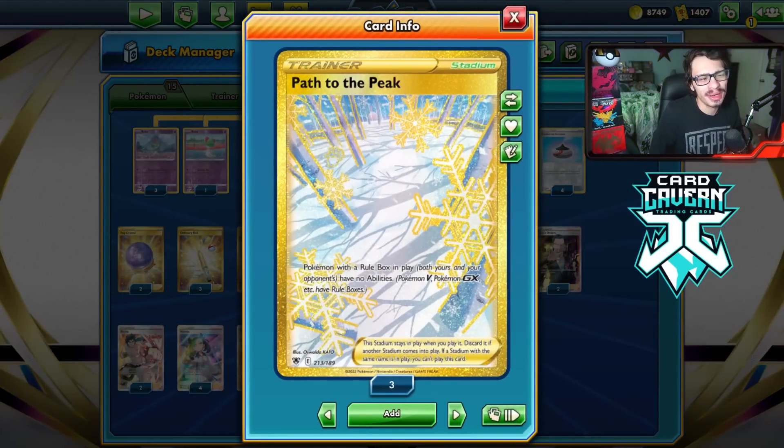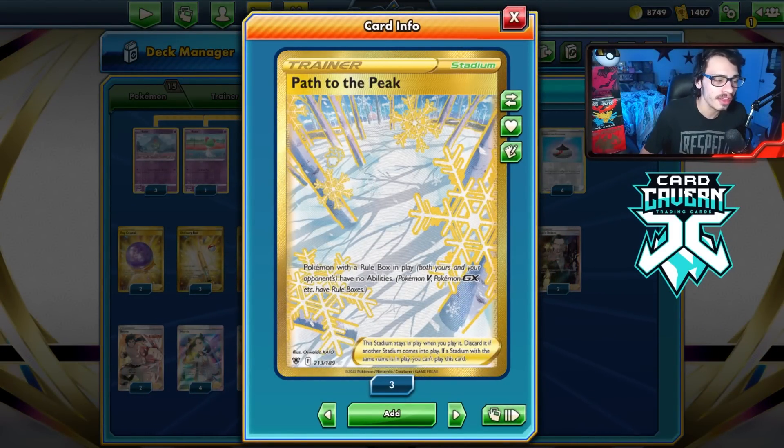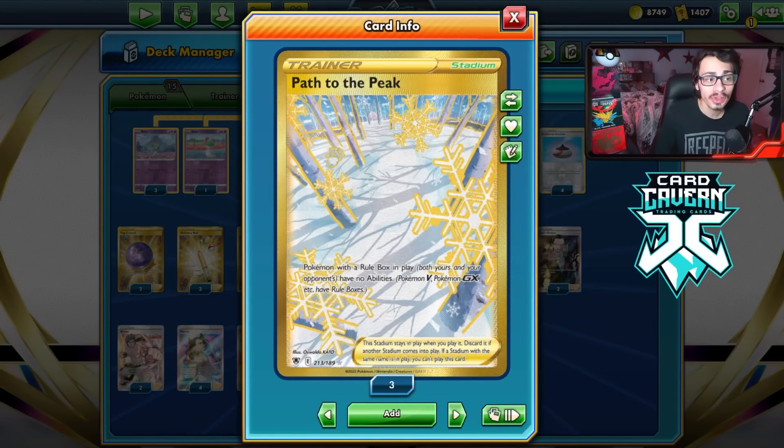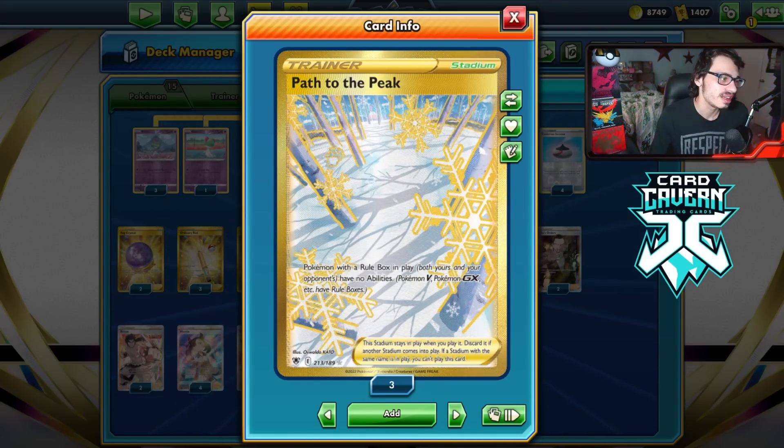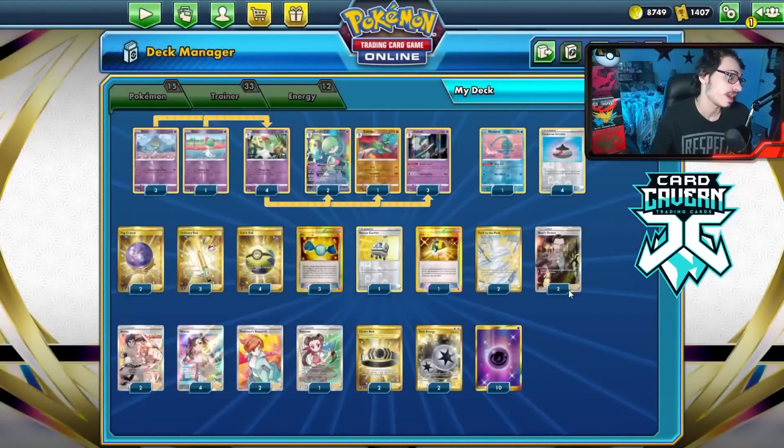I'm playing two Path. I feel like we need some Stadium to slow the opponent down, and Path is fine. I thought about Temple of Sinnoh, but then realized Twin Energy would be shut off — bad idea. Path of the Peak is perfectly fine; it's nice to have in matchups where it's relevant.